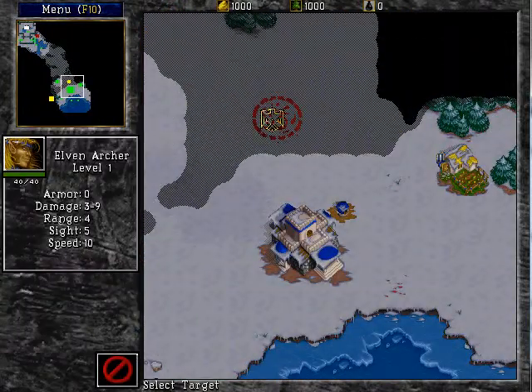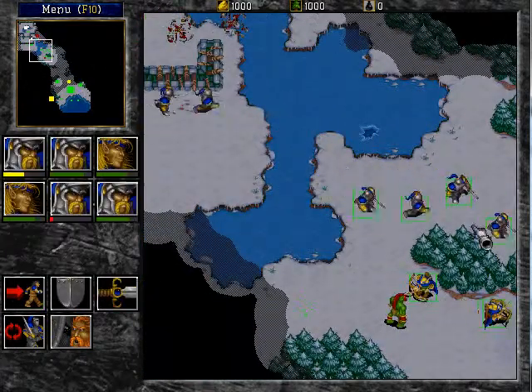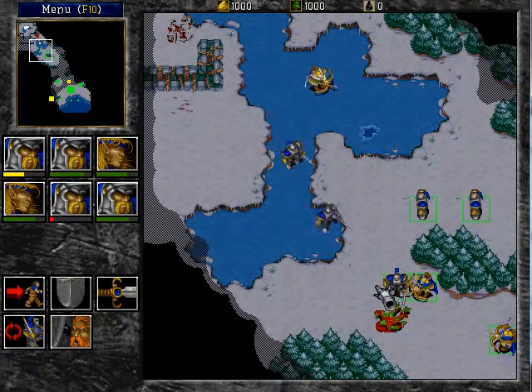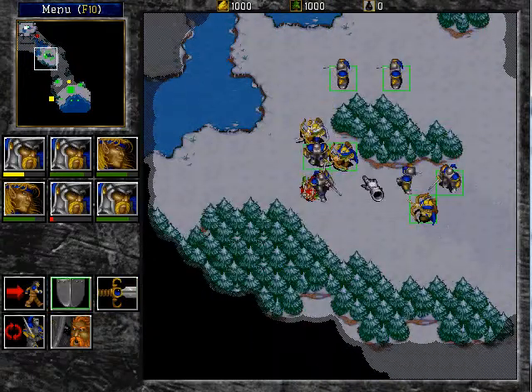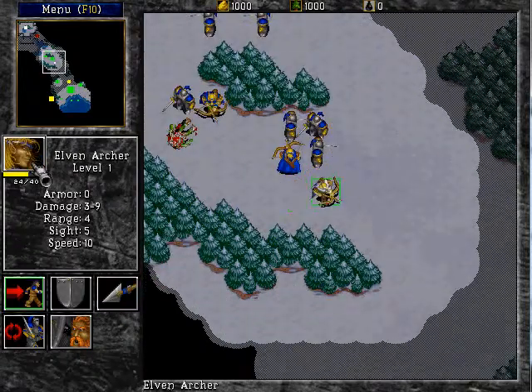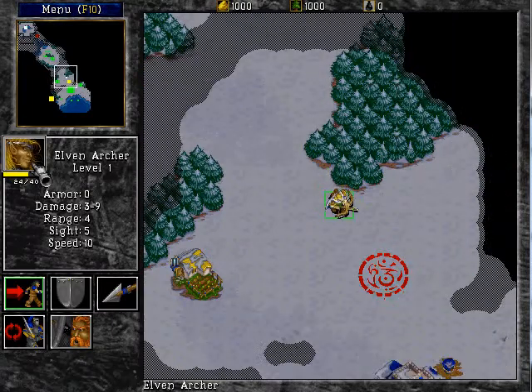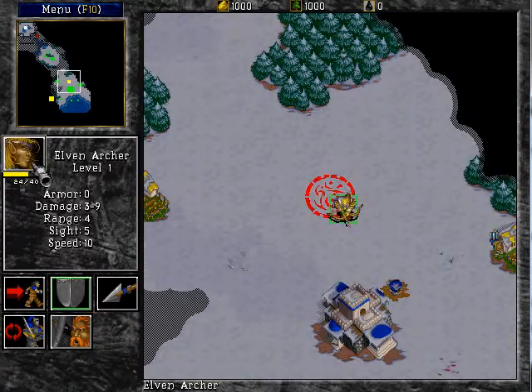We have to move him to the Circle of Power there. We kill this enemy that's in the way, and we'll wait for this Elven Archer to make his way down to my main base. That will wrap up Chapter 2, Mission 2 with the Green Leaves.